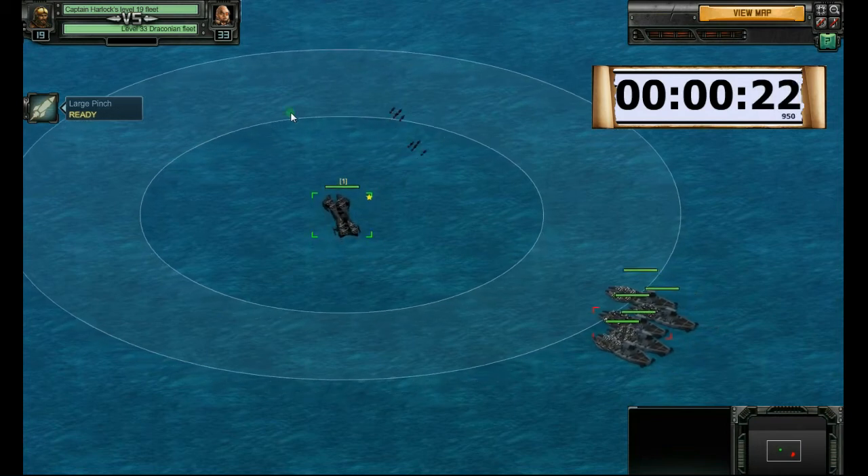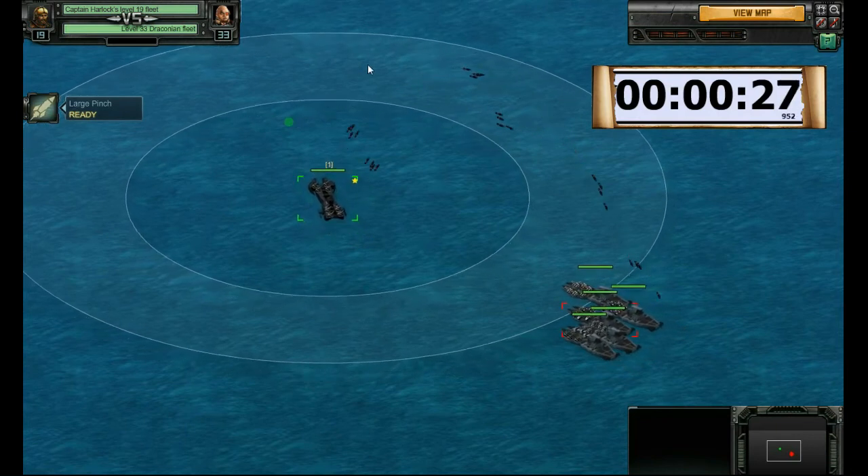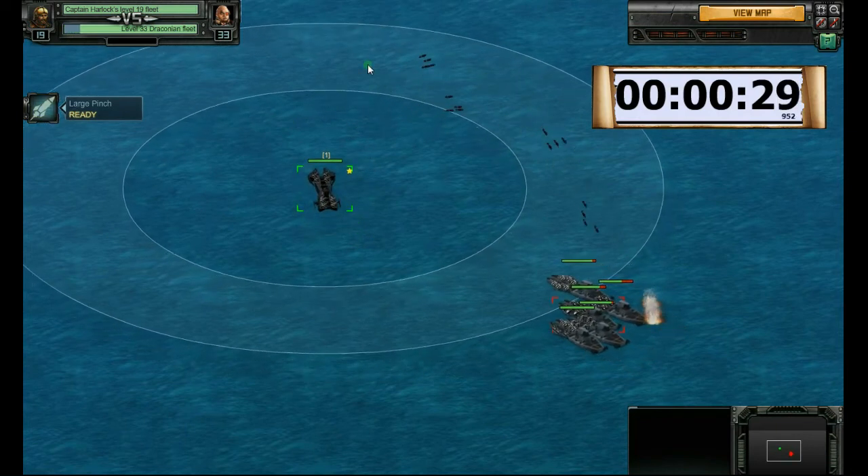Here we use an assault mortar dreadnought X. But similar tactics can be used with any mortar ship with a speed above 12.